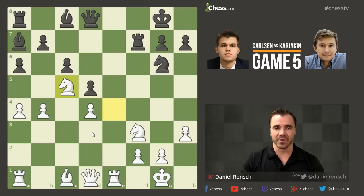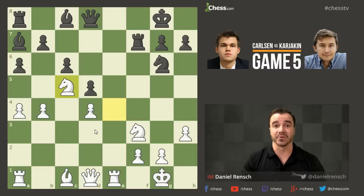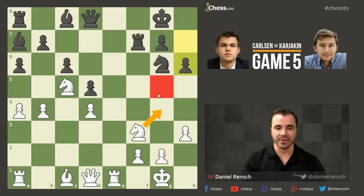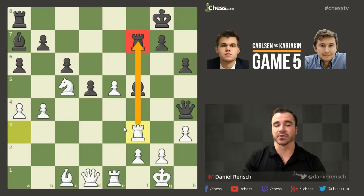White is going to make sure those diagonals and files don't get out of control by putting the knights on very strong central squares. That's a good educational tip: the only way for knights to compete with the bishop pair on an open board is to be centralized. Your knights have to be on the most dominant central squares — force them to either take you or get a life. That's what you've got to do any time you're playing knights versus bishops.